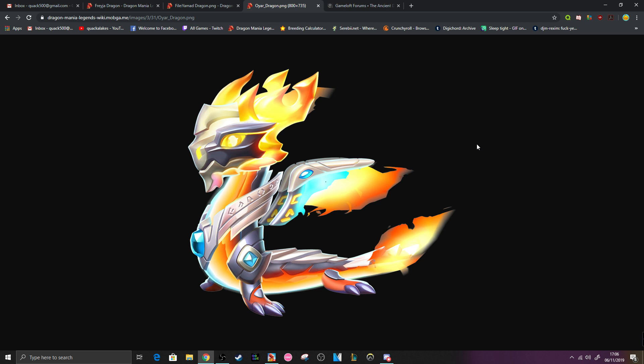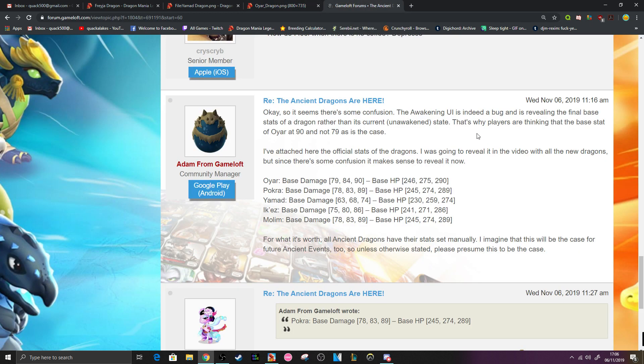We finally got a post from Adam on the Gameloft forums that has revealed this information to us, and it seems the numbers that I've been playing around with on the special build are slightly different from the numbers that are going to be going live. It was in the ancient dragons are here forum thread, and Oya's base attack is here. At the beginning he starts off with 79 base attack, that gets upgraded to 84, and then with all three of his elements unlocked, Oya has a base attack of 90.